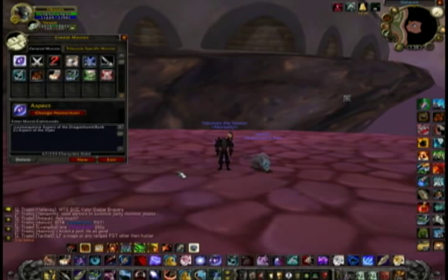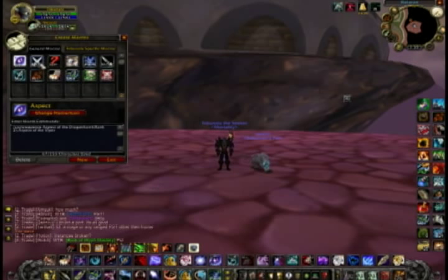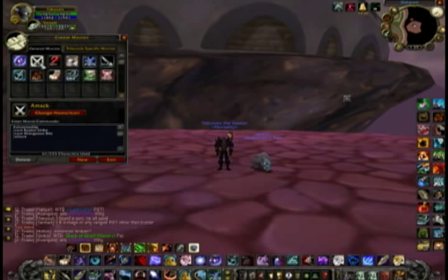The first macro is Aspect, which just switches between my Aspect of Dragonhawk and Viper. I just press one button to switch between the two, so it takes away the need to remember which Aspect I'm using at the time. Next one is just a melee attack macro for PvP, which casts Raptor Strike, Mongoose Bite, and attacks at the same time.